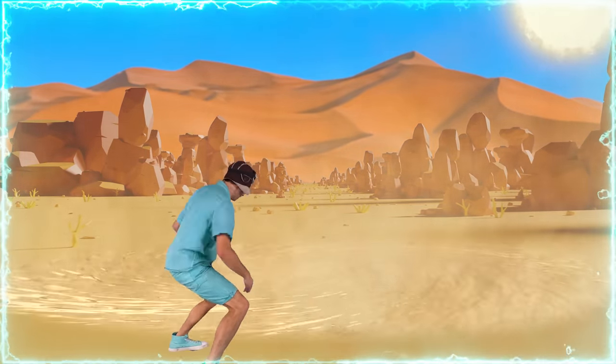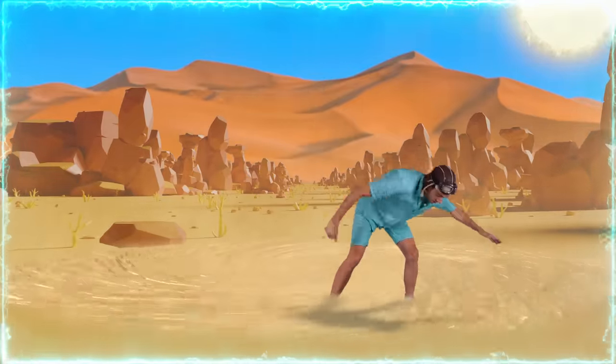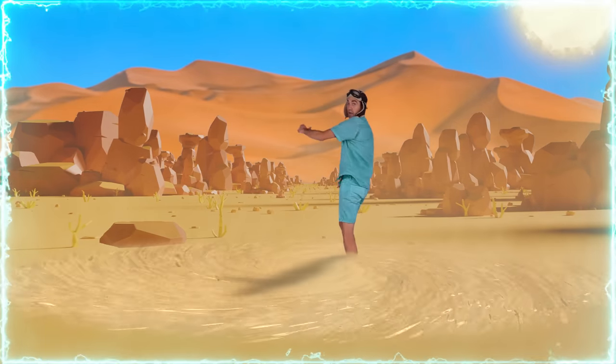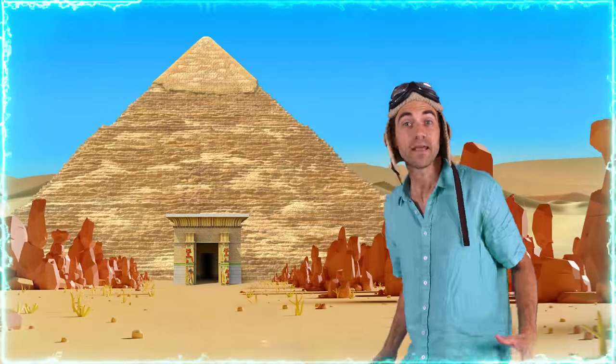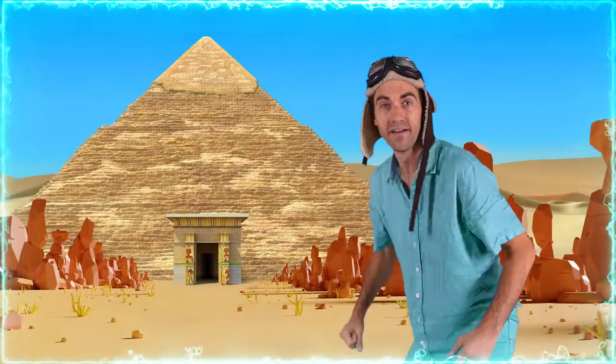The ground is turning to quicksand. We gotta get off the floor! Look out — don't get stuck. We gotta find something. That was close. Oh, and look over there — it's King Cap's pyramid! Now, there could be traps inside, so get ready to duck out of the way. Let's go find that treasure.